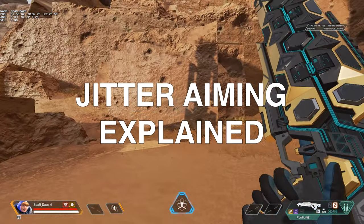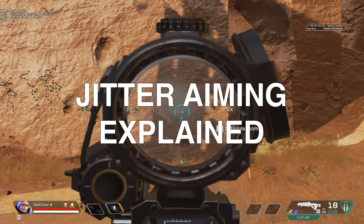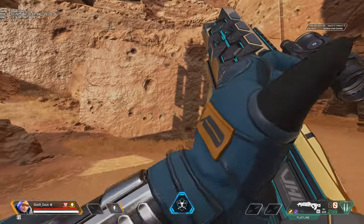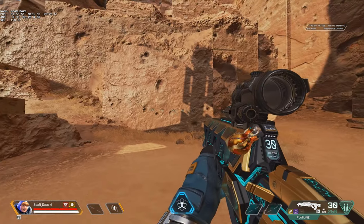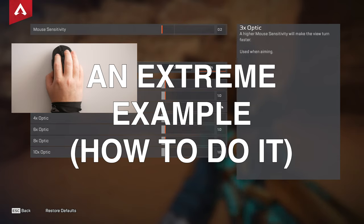The most infamous is the Flatline — while having a heavier horizontal recoil, it also has a slower recoil compared to other loadouts, which makes it much easier to outpace the recoil. This is possible on other loadouts, but you need to be able to beat the recoil speed and also the rate of fire. This jiggle or vibration requirement will also vary depending on your own sensitivity settings, so keep that in mind.